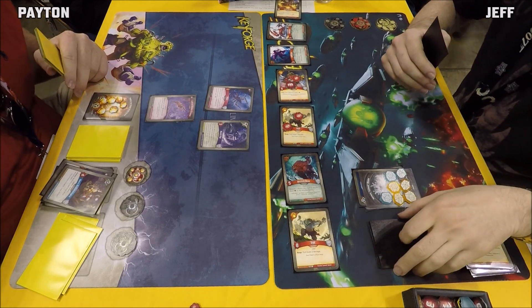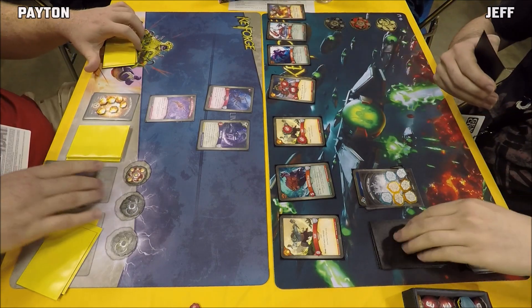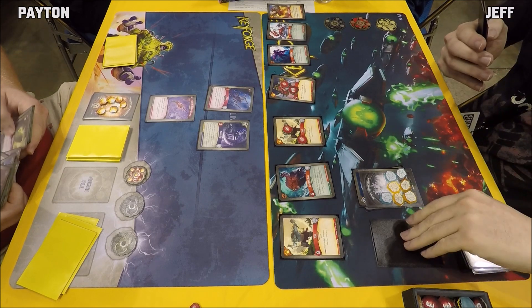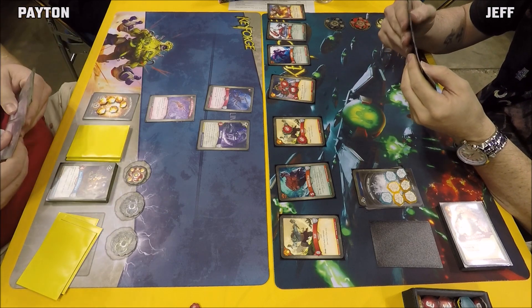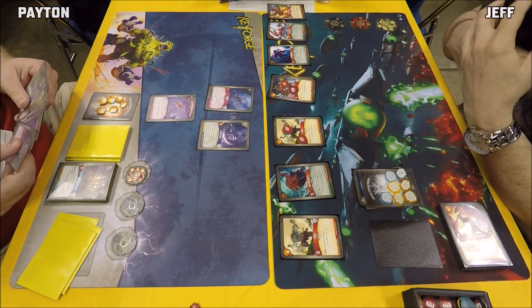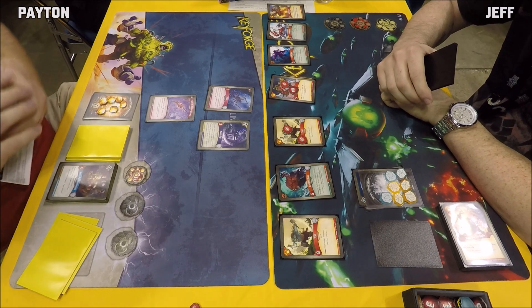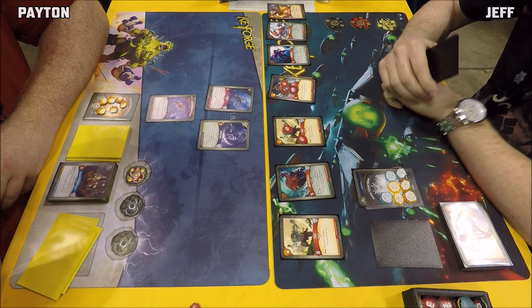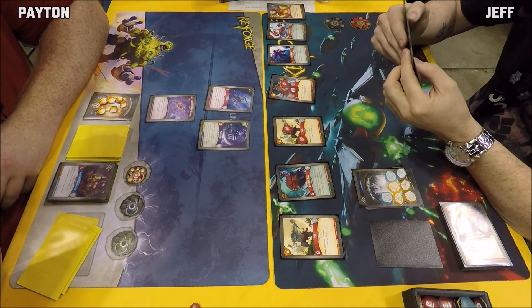With Jeff at seven Amber, the Kalifi Dragon comes into play — a rare sight even at a Top 16 Archon Vault Tour at Gen Con. This is not a card you usually see in competitive play; it cannot be played unless you have seven or more Amber. It has 12 power and a Fighter Reap ability: gain one Amber, then deal five damage to a creature. Love seeing it in the wild.